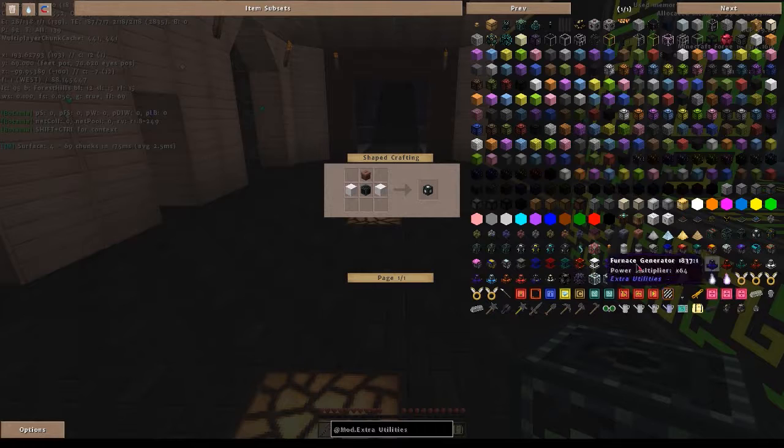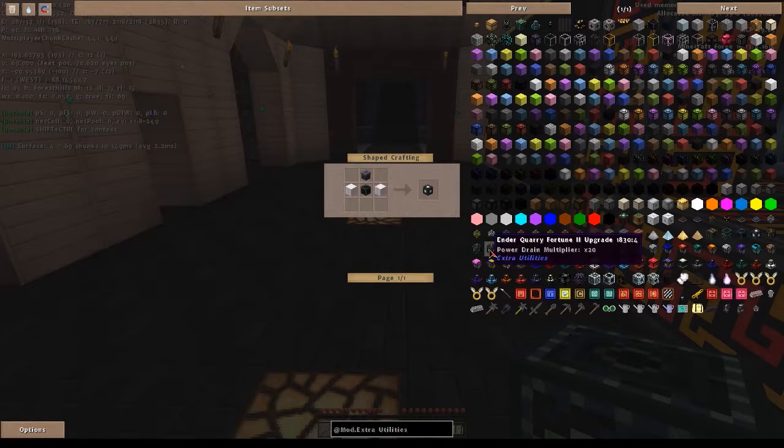Das werde ich bis zum nächsten Mal fertig craften, und dann haben wir nächstes Mal direkt einen funktionstüchtigen Quarry – einen für den End, einen für den Nether, und einen für die normale Welt. Den für die normale Welt werde ich allerdings nicht dort laufen lassen, sondern in die Mistcraft-Welt reinstellen.